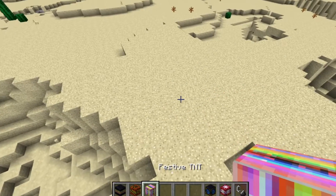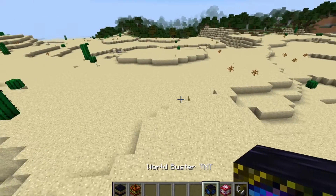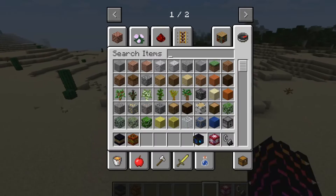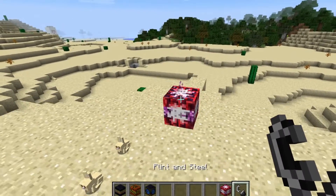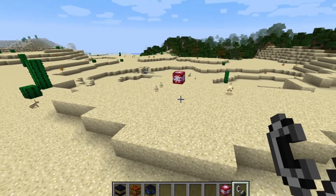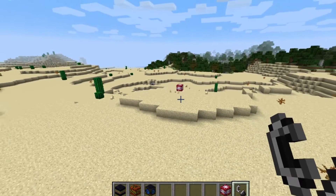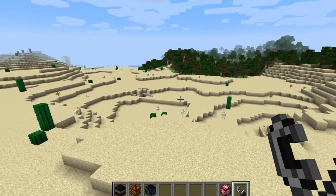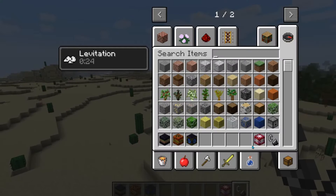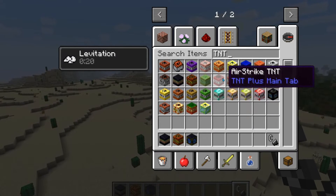World Buster TNT - I think I'll leave that until last as well. Shulker TNT - a shulker will spawn maybe? Oh come on, explode already! It gives you levitation - that's actually quite cool.